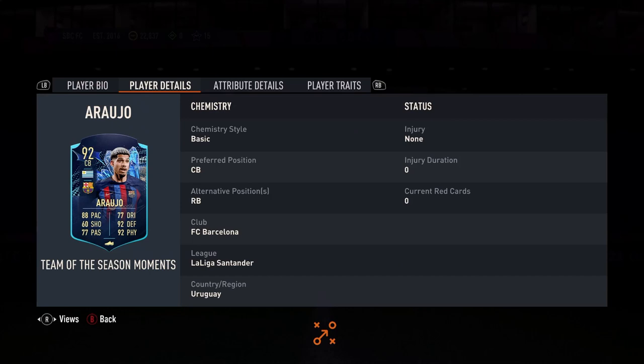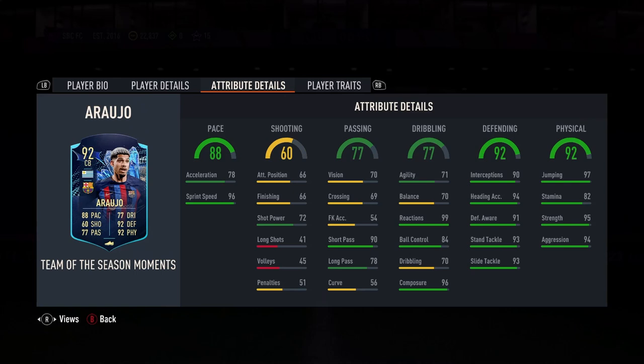His pace stat is quite tragic — 78 acceleration, 96 sprint speed. So you're having to play against the curve already. He literally needs a Shadow. Yes, his sprint speed will max out, but the acceleration needs to work. But defensively and physically he'll be fine. As I say, the Shadow will just max out nicely.